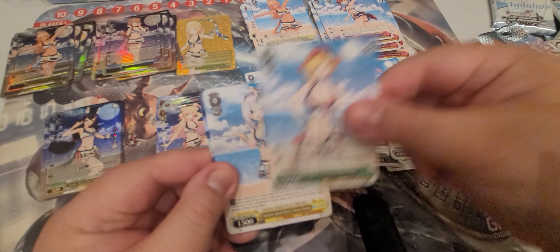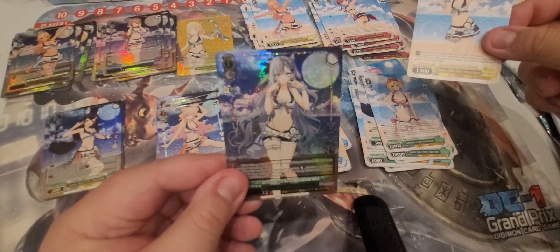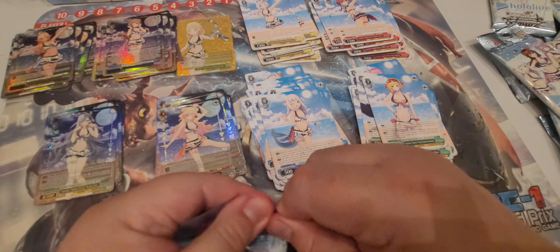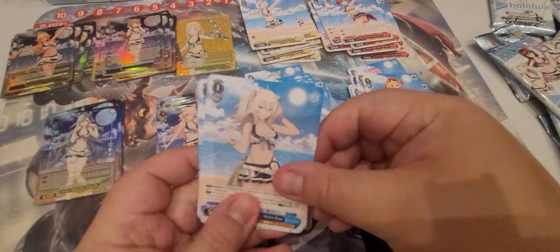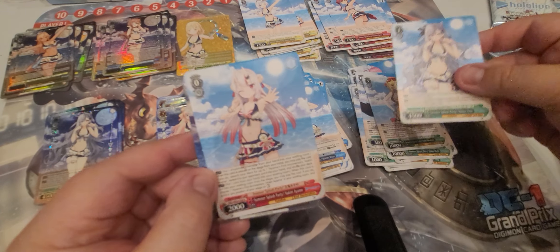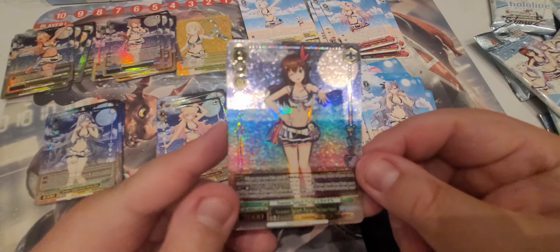Pack five: Calliope, Kawoskia, Amane Kanata, and Vestia Zeta. Pack six: Botan, Vestia Zeta, Nakiri Ayame, and Tokino Sora.